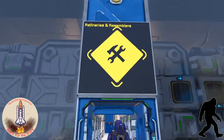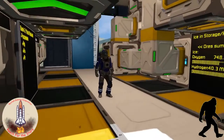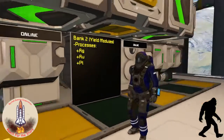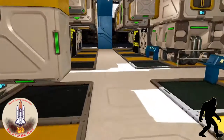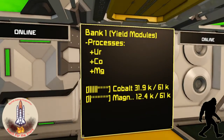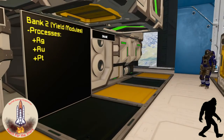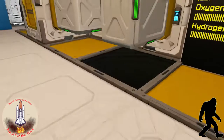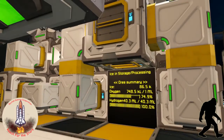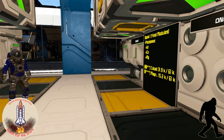Leaving the landing pads, we're heading over to the refinery and assembly room. Pretty basic setup — a lot of noise going on in here. We've got nine advanced refineries ready to process what you need. We've got three that are set up to refine stone, iron, nickel, and silicon — all with speed modules. For our more high-quality materials like gold, silver, or platinum, we have three refineries set up with yield modules. And I had another one set up for gold, uranium, cobalt, and magnesium — it's actually working right now, processing about 31k cobalt and 15k magnesium over this bank of refineries.